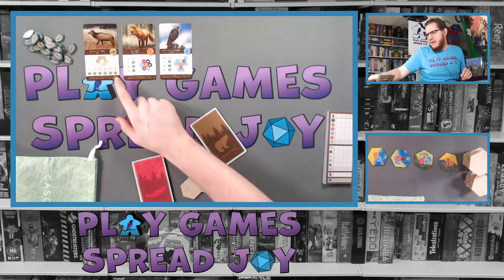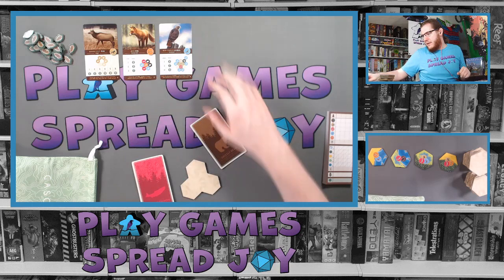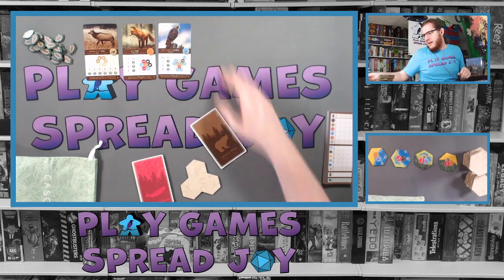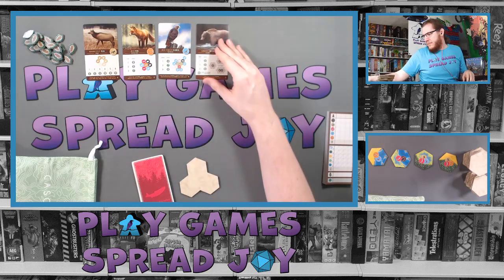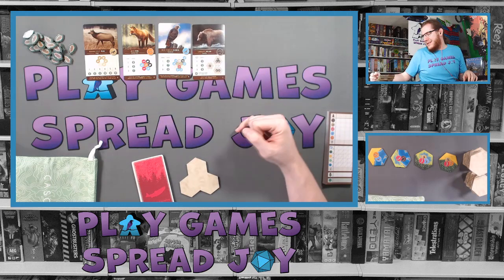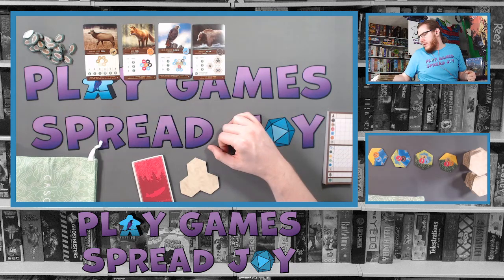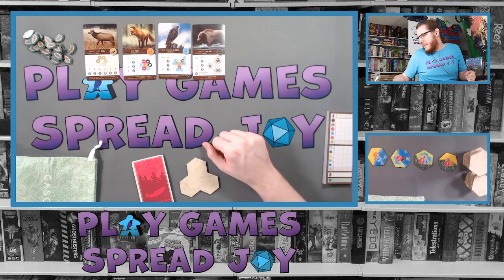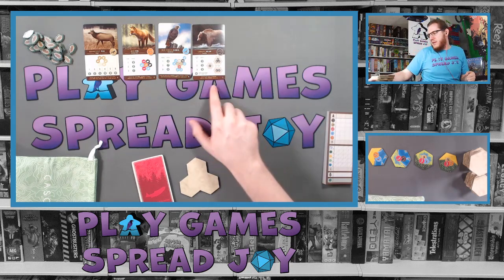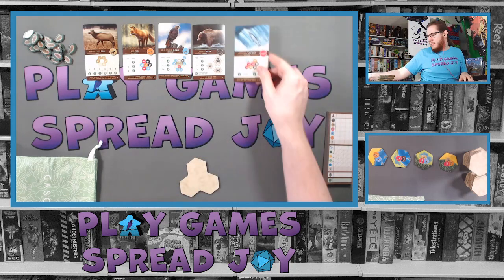The elk rings card is D, foxes is B, redtail hawk is D. For the grizzly bear, it's gonna be families — the C scoring card — scoring per group of bears with no other bears next to it, in groups of single, double, and triple. You can get a bonus if you have all three sizes as well.